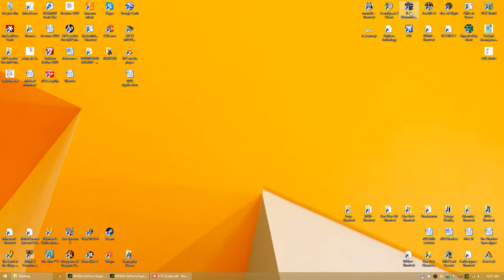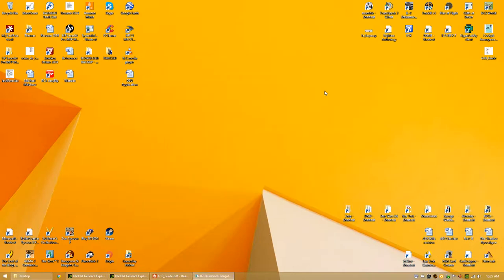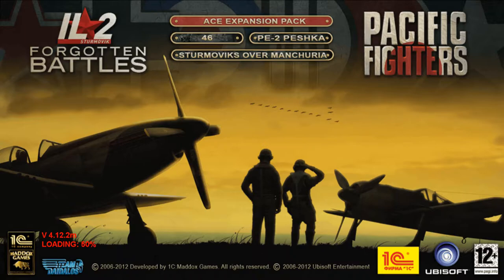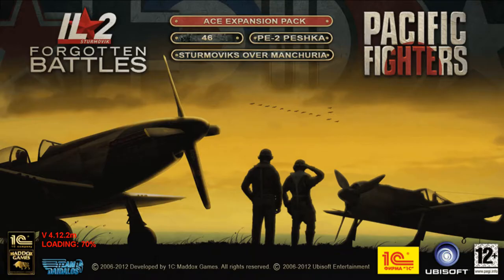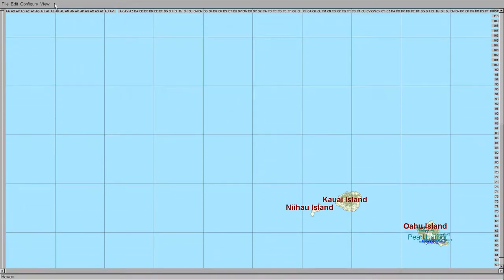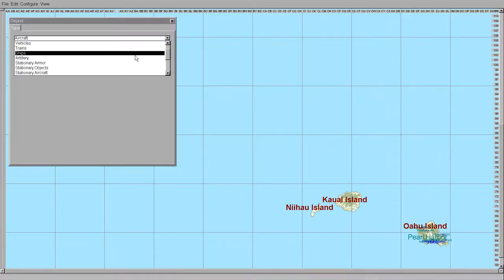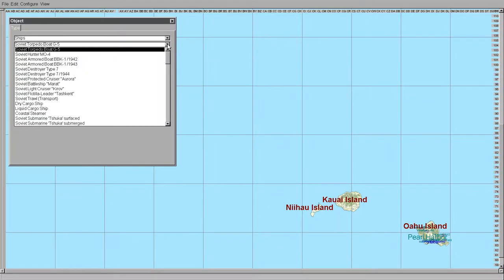Let's get IL-2 Sturmovik loaded and start building a mission. Full mission builder. Let's open up a nice big ocean map — let's do Hawaii. There's the island. We're going to place two things: the ship that we're trying to find, and a land-based beacon.